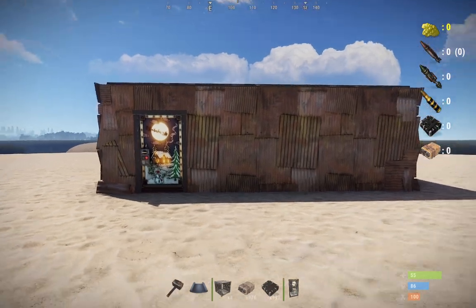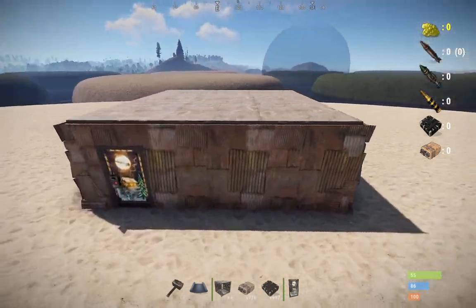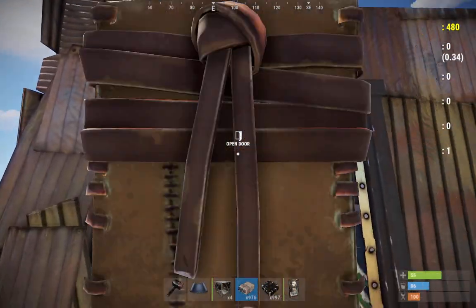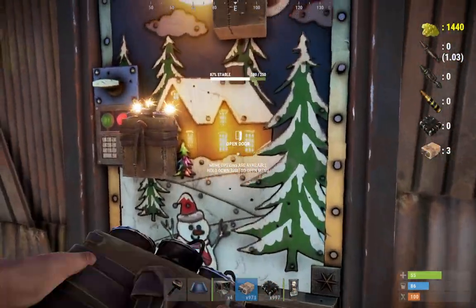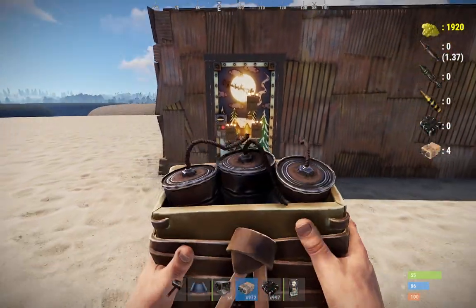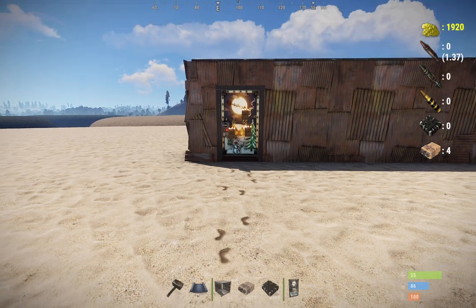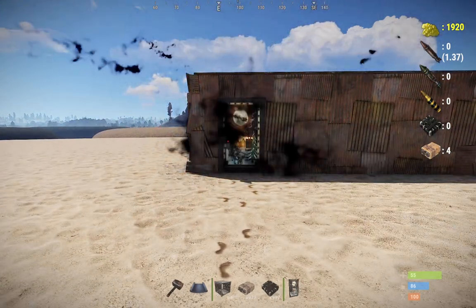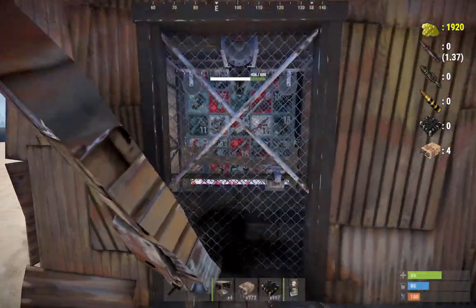So you can see this base here — it's just a standard metal base. It's metal to make sure that if someone raids it, they go through the doors. A satchel raid is very common if you have sheet metal doors like this, but once the enemy gets through the sheet metal door, they're going to have a surprise waiting for them, and it is an elevator.